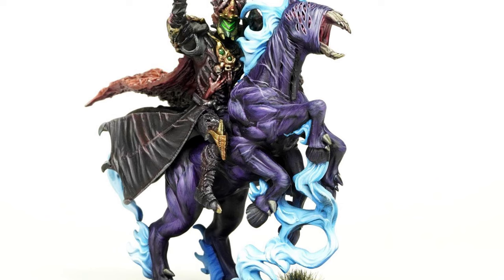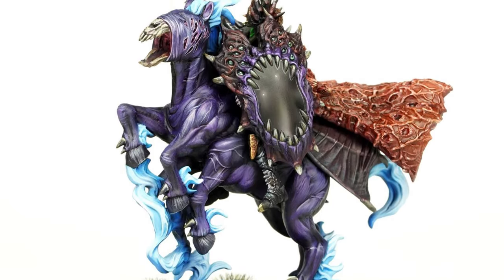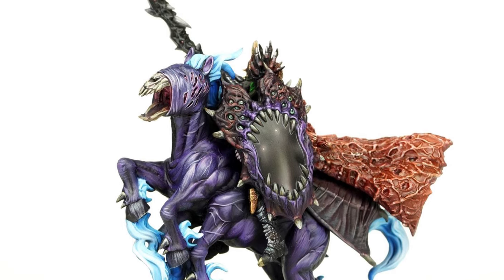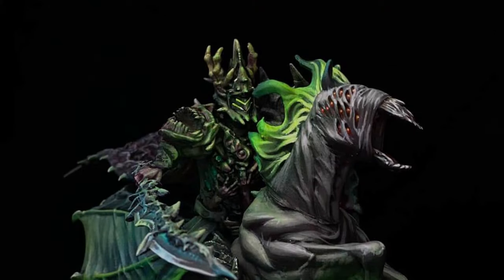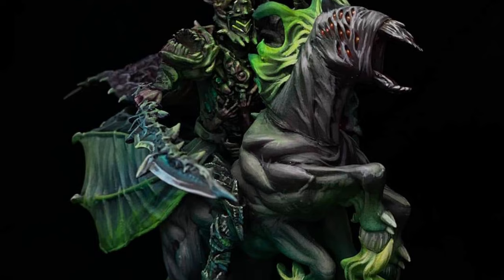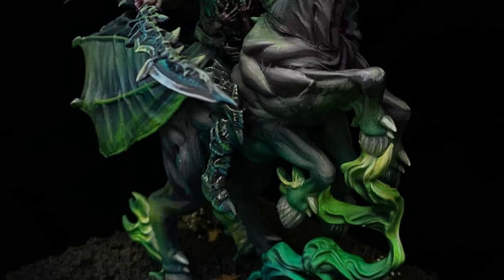We sent it around to some of the best painters in the world and we've gotten some wonderful results back. I know you guys have seen some of those, but I'm happy to share some more here. It's an incredible design piece, and I think it's what really defines the Twilight Kin as a faction — the perfect combination of the Impalers and the Soul Bane, taken into his own unique piece.